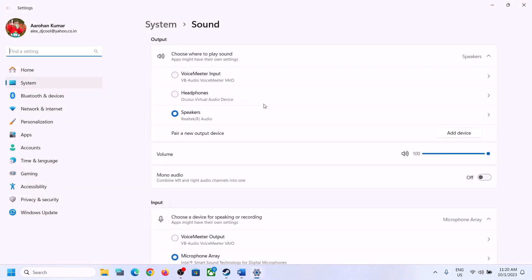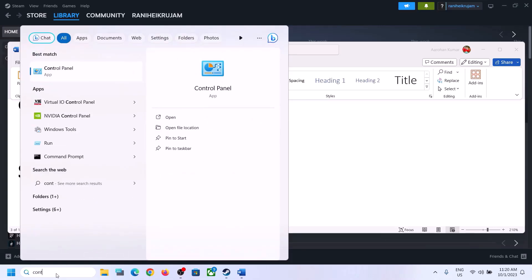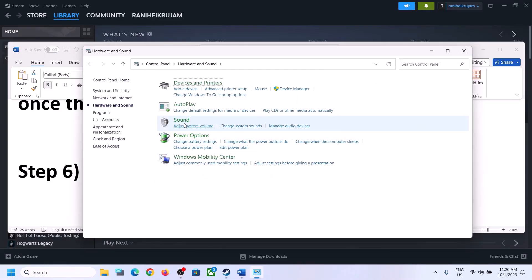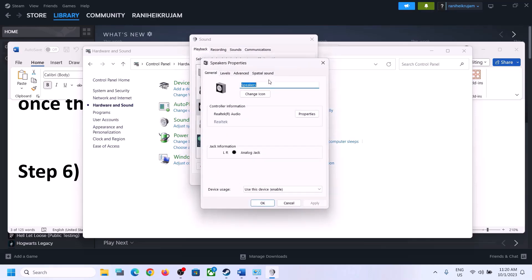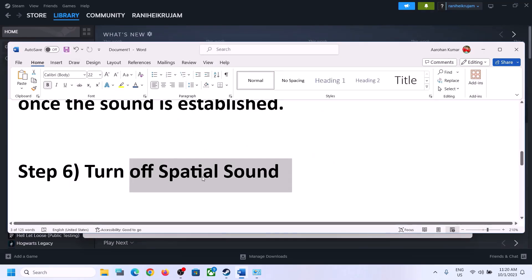The next step is to turn off Spatial Sound. Right-click on the speaker and click on Sound Settings, or go to Control Panel, then Hardware and Sound, then Sound. In the Sound Control Panel, select your speaker, right-click, select Properties, go to Spatial Sound, and turn it off. Click Apply, then OK, and launch the game to check.